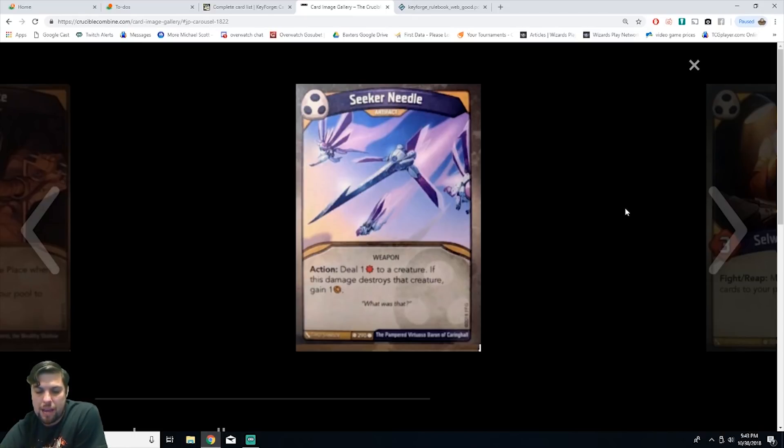We have Seeker Needle, an artifact weapon. Action: deal one damage to a creature — if this damage destroys that creature, gain one amber. It's common. I've seen this played a lot on YouTube but haven't played it myself. Since it's an artifact it stays out and you keep pinging creatures for one. If you have multiple Seeker Needles out you're dealing multiple damage every turn and gaining amber for each kill. If your opponent has no artifact removal and you have four or five out, it's crazy — they might not even want to play creatures.